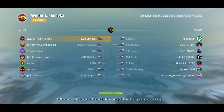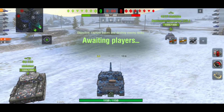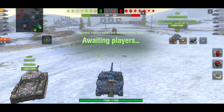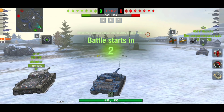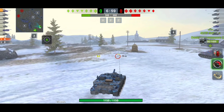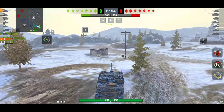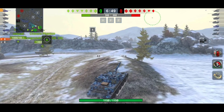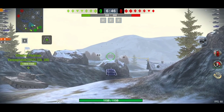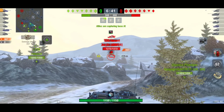Moving on to one more game on Winter Malinovka, this shows how well the tank can perform. I'm not a lover of sitting at the back — yes I did it on Castilla because it was a perfect opportunity to farm damage on that hill, but on a map like this I'd always go support my mediums. You go 50 kilometers per hour, faster than most tier 8 medium tanks.